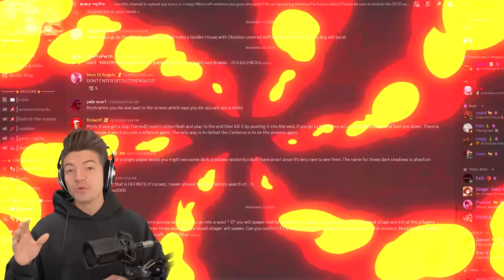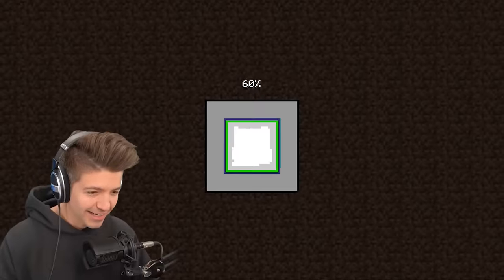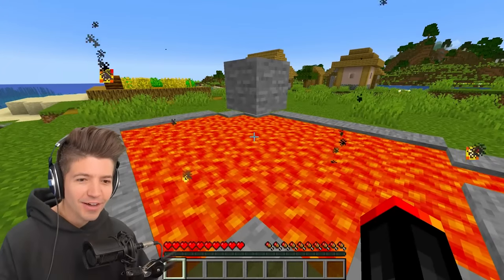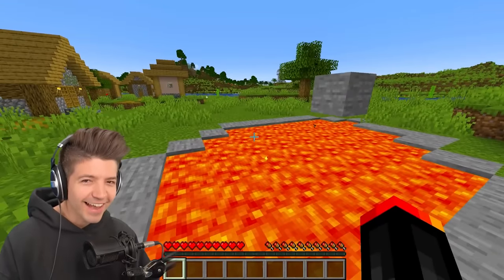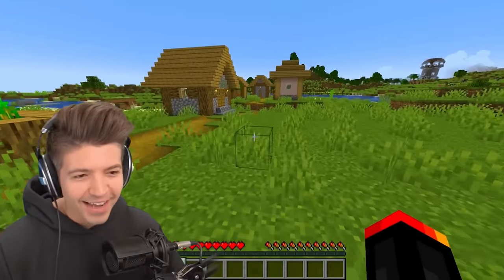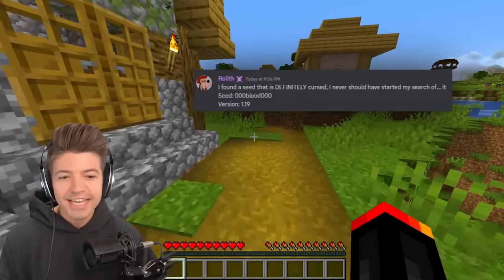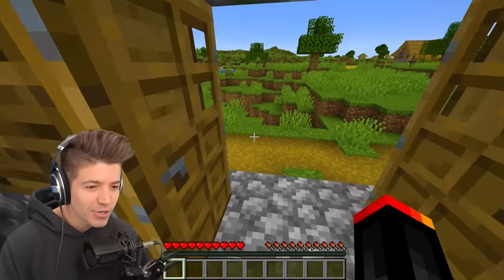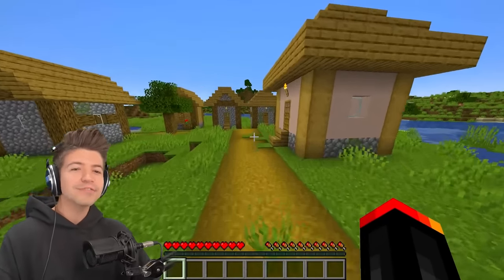Our next seed comes from one of you in the Discord — Roleth — and it's the seed about the blood sword. What a spawn that was. Hovering above lava in a village! Roleth, I think you might be onto something here. The thing about this seed is that you're supposed to be able to find the blood sword only inside of chests, so I'm going to try to loot this village that we just so graciously spawned by.